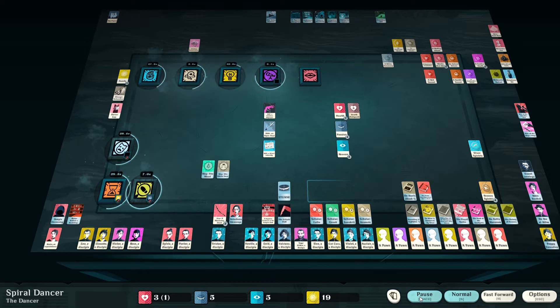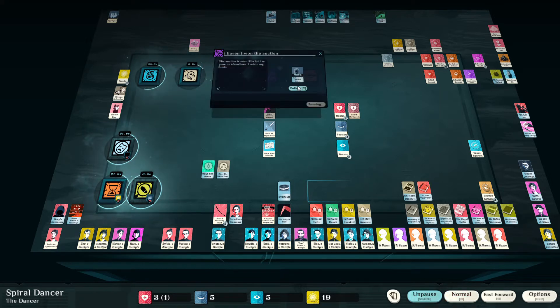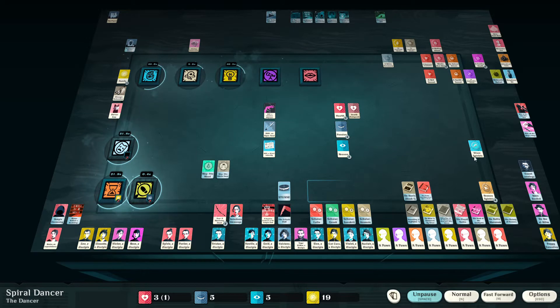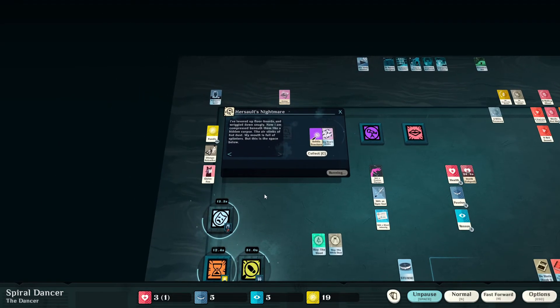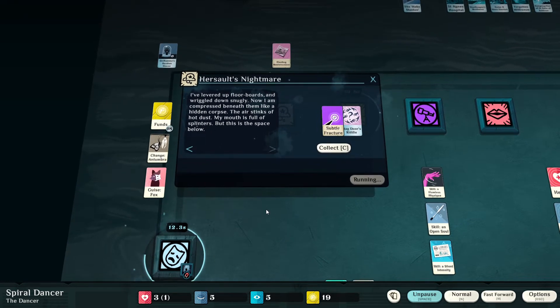Cop cop cop cop — companies get bored. We don't need you for the moment, although I can use you if I really need cash. We've got 19 funds — not an issue. As soon as we clear the work scenario I'm going to upgrade my contract. We need this stump as well. Dread trap is now active, which means we had a bad dream. 'Hair assault's nightmare: I've leveraged the four boards, wriggled and snugly compressed beneath them like a hidden corpse. The ear stinks of hot death, the mouth is full of splinters, but this is the space below.' Anyway, time to get drunk.